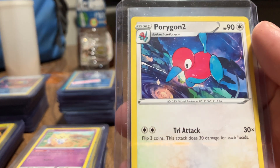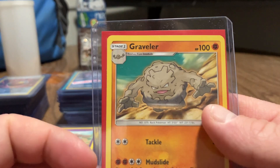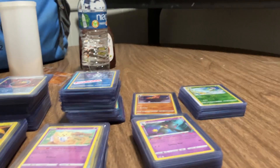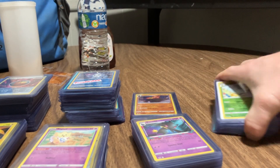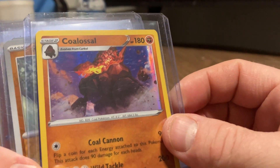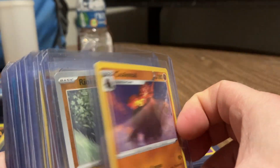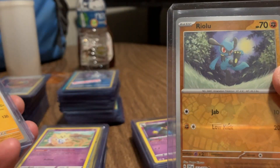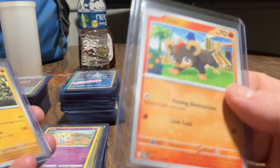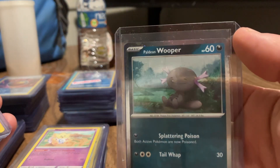This is Porygon-Z, evolved form of Porygon 2. And another Porygon 2. Here's Geodude with Graveler. Geodude with the Graveler. Here's a Colossus. And Bellsprout - here's Riolu, Riolu. There is Latios. Here's a Tauros and a Wooper.